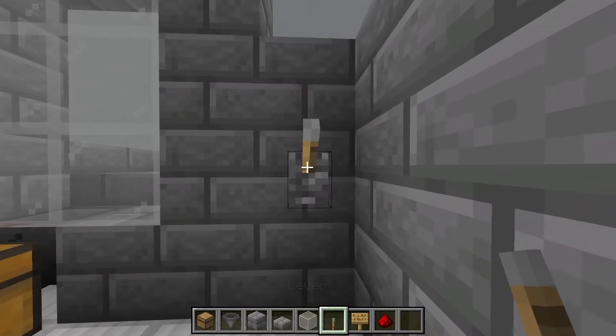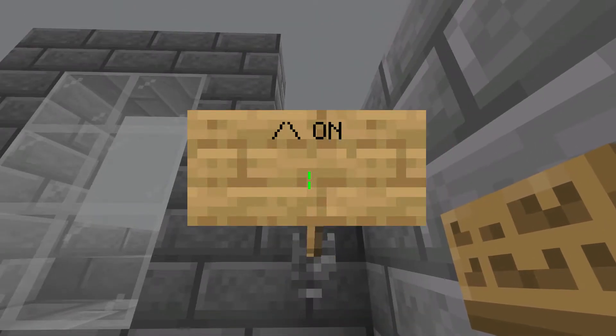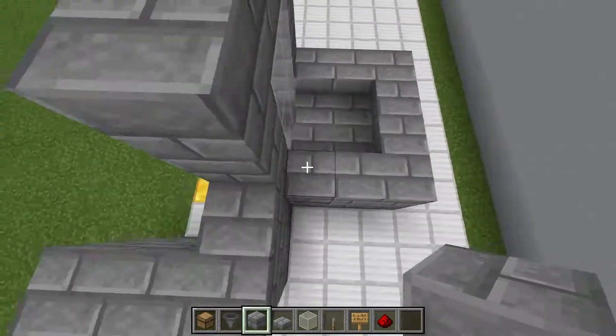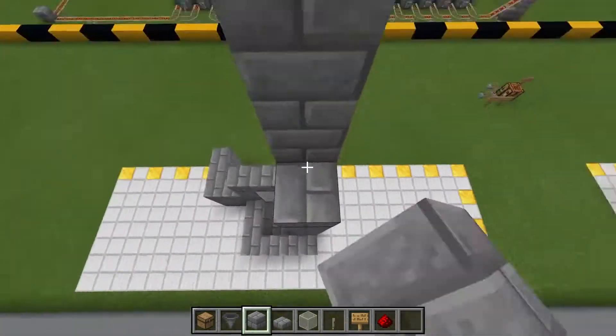Place a lever on the middle block and a sign on top that says which position it's on and off. Now we're going to take the tower up. You need to go up 25 blocks on all four sides.